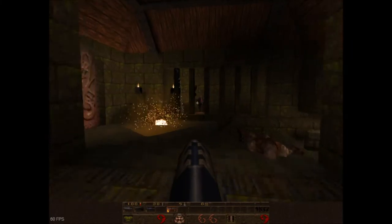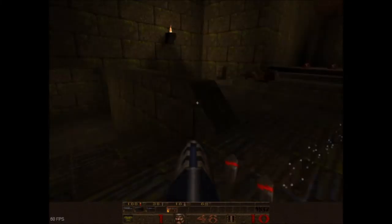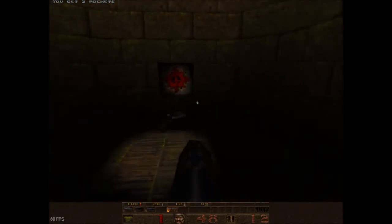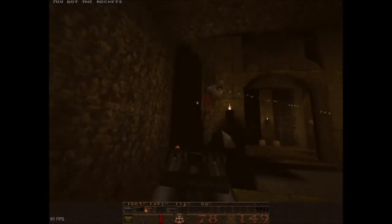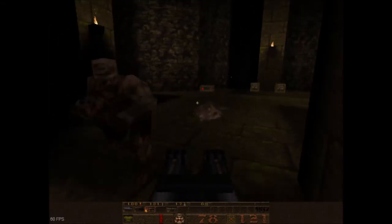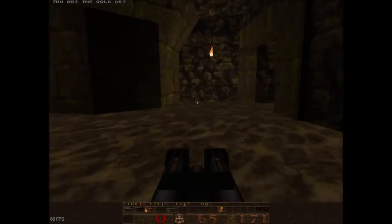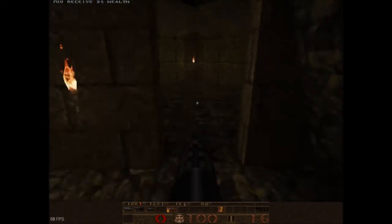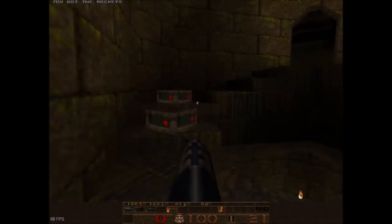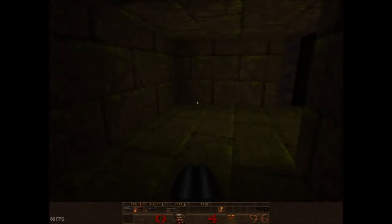I'm playing on normal, which means I can kill these guys in two grenades or quite a bit of standard shots. The nail gun is pretty much just a straight upgrade from the standard shotgun. If you notice, the OpenGL renderer has a very small HUD — I believe it's to do with the resolution, as it's running at a much higher resolution than standard Quake.